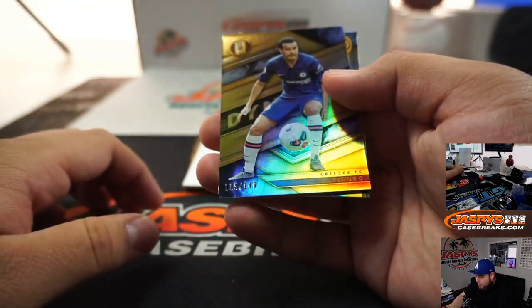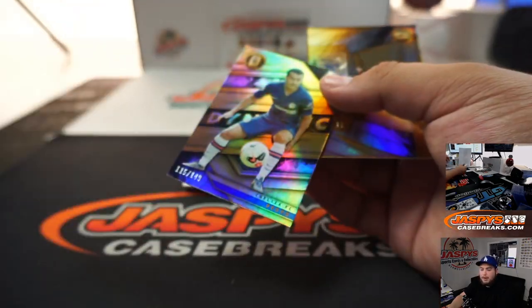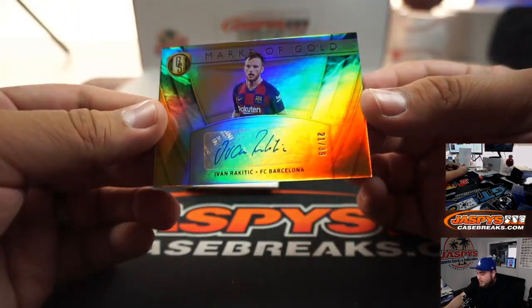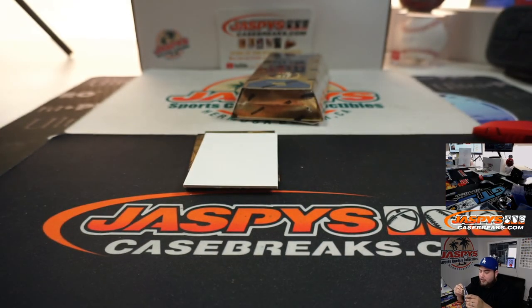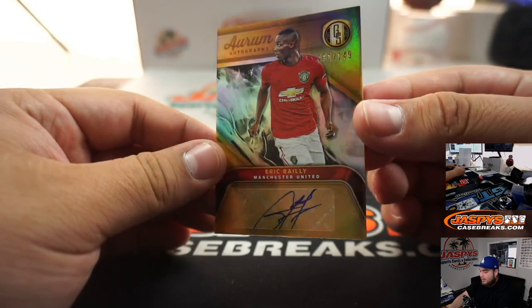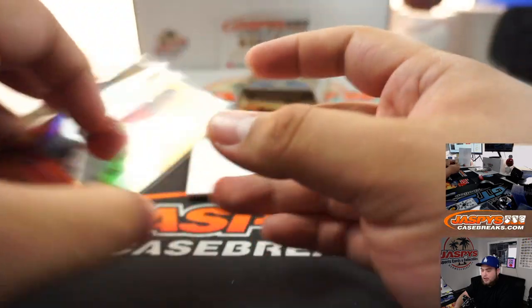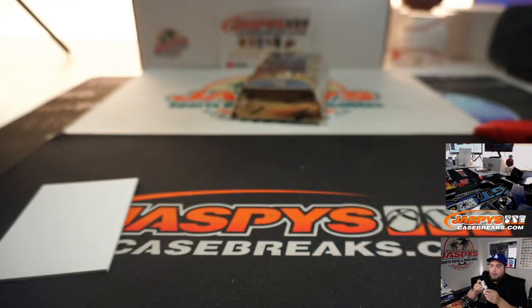We got Pedro, that's 115 out of 149 — spot five going to Barry. And we got an auto, Ivan from FC Barcelona, 21 out of 39 — spot one going to Jack. Then we got Eric Bailey, 131 out of 149, another one for spot one — Jack. And a little relic here, John Brooks, 63 out of 79 — spot three going to Chris.